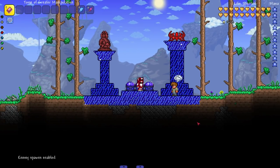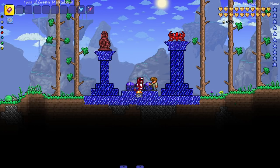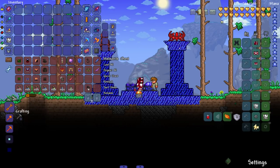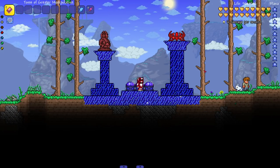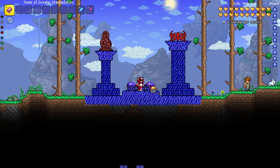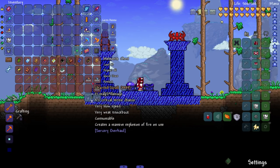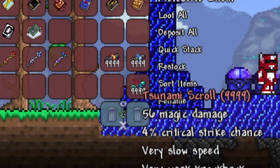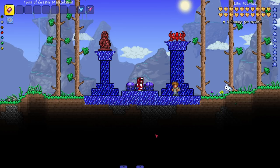Hey everyone, welcome back to another Terraria video. Today we are checking out a mod called the Sorcery Overhaul mod, which adds a lot more content to the sorcery part of Terraria - aka the mage. There are two unique features I want to state right away: upon critical hits some mana will be restored, and there are also scrolls - consumable spells, similar to Skyrim. That alone is already super unique.